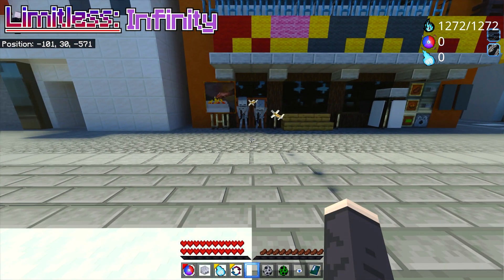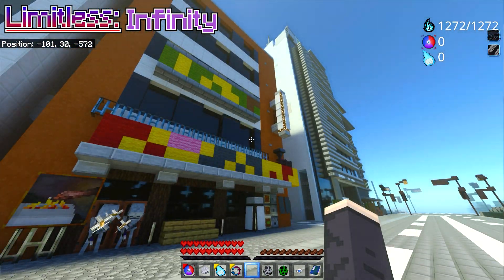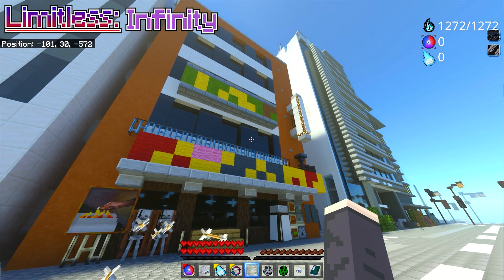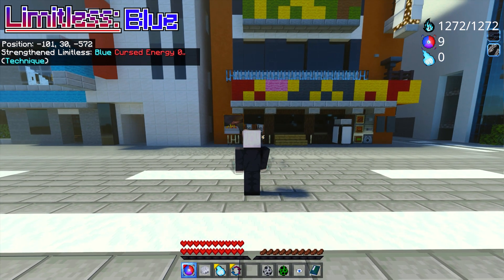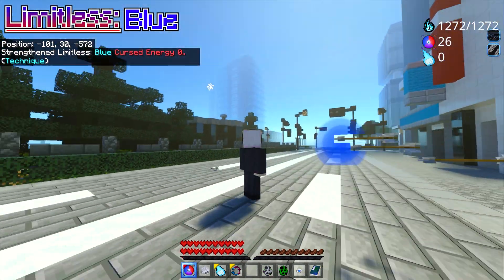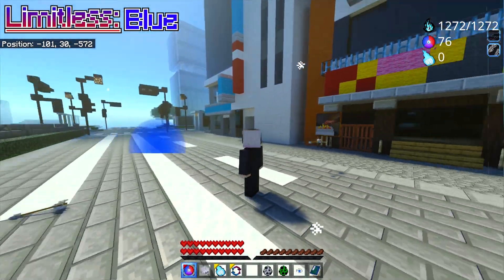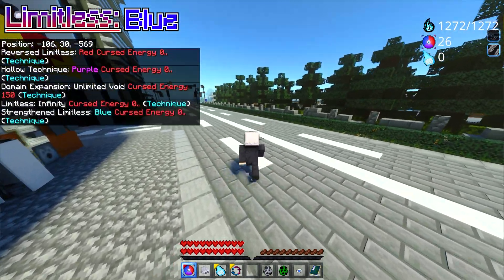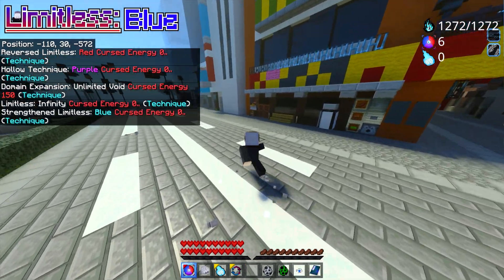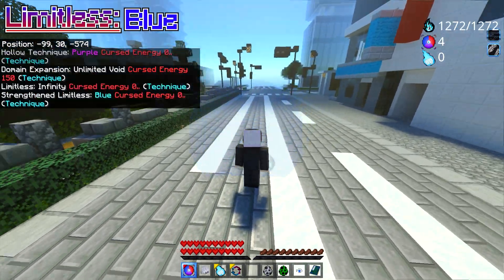Let me test out the next move. By the way, this map was also created by Sayama City — I've used it in my Digimon video before if you're interested. Next is Limitless Blue. All you have to do is right-click, and there you go. If you hold right-click, you're able to move the blue cursed energy around. Or if you just right-click once, it shows up only once.